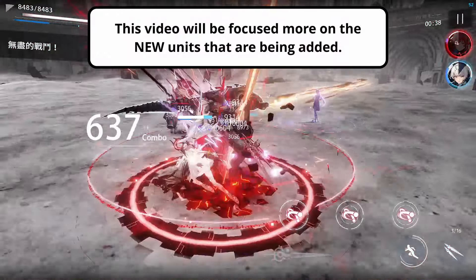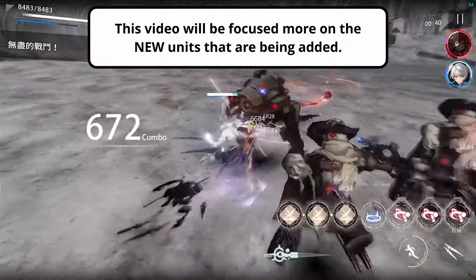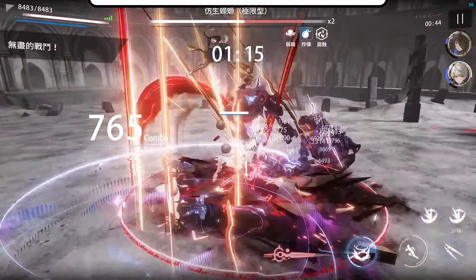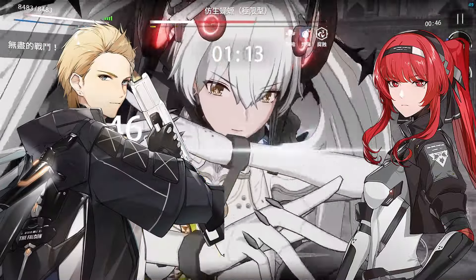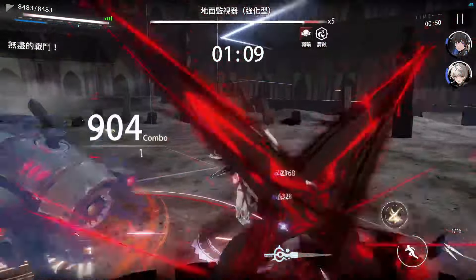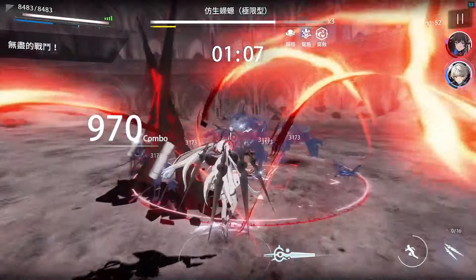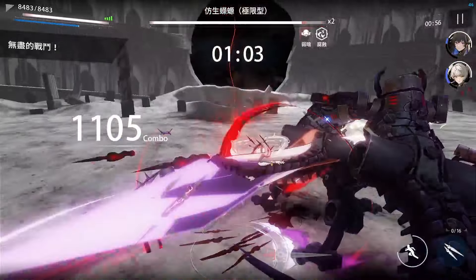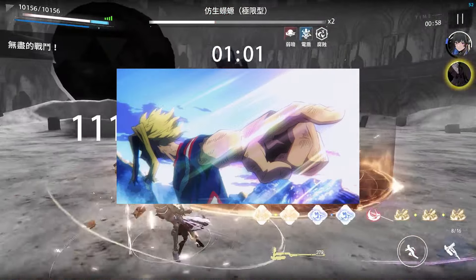Instead, this video will be addressing the new limited free S-Rank Selector that contains all the previously available units in the last Selector as well as some new ones, including Chrome Glory, Vera Garnet, Liv Imperia, and Selena Capriccio. This is based on my opinion and my experience on the Taiwan server, but unlike the last Selector, there's no clear better pick. So take this info as you will and make an educated choice based on your own account.